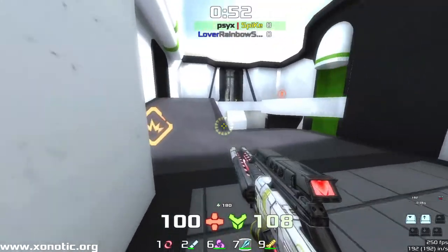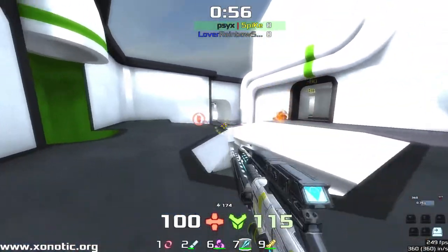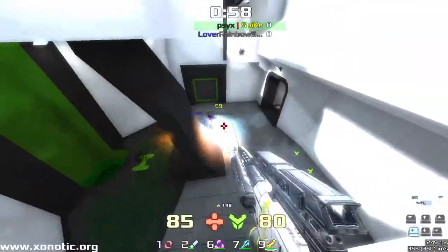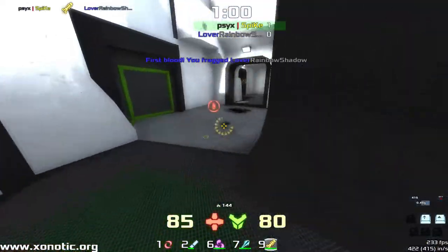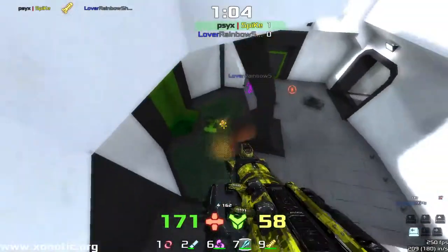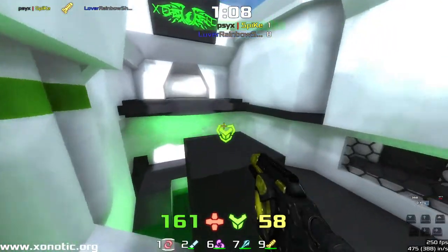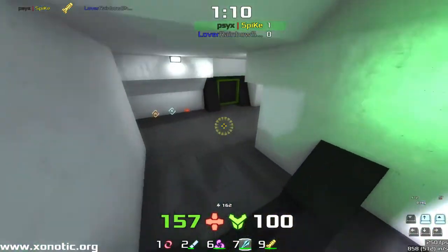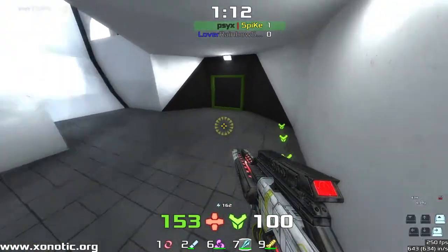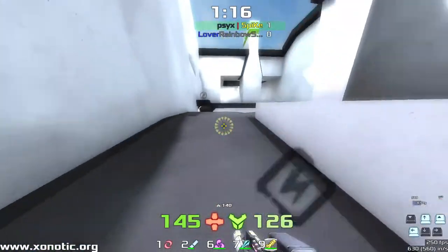Rainbow Shadow is hunting around. I can hear him moving quite quickly through teleporters. Rainbow was definitely hunting for Spike there, and Spike's going to get a beautiful shot. That's the way you always plan to make a frag in this game, by hitting your opponent multiple times and then around the back of a corner. Just a beautiful frag there — onto Rainbow Shadow from Spike.